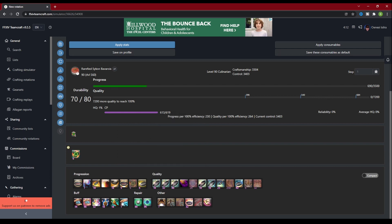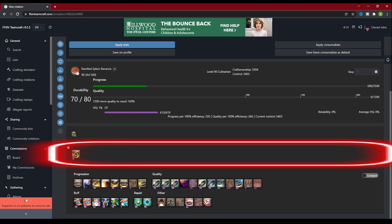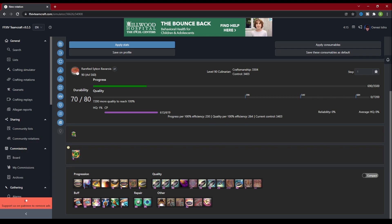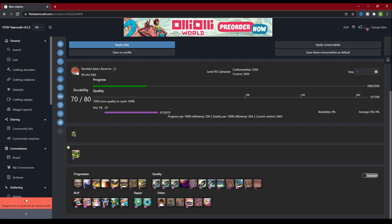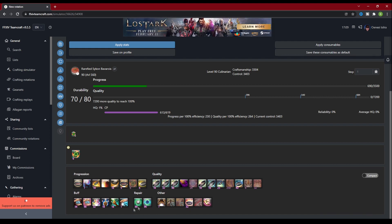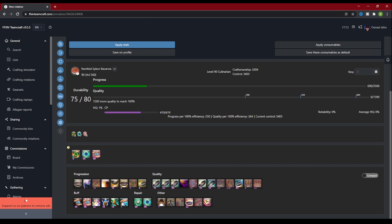Let's click on Muscle Memory. As you can see, some things happened in the two sections above. The section directly above the abilities is the rotation window, which shows you every ability you have used thus far and the order that you used them. The section directly above that is your buffs window — in this window, it shows Muscle Memory gives five stacks of its buff. If we select another ability, that buff will count down with each step. Adding Manipulation and Waste Not 2 shows their respective buffs, and the durability and the progress bar change in real time — just like crafting in-game, with a bit more information and a lot less risk.